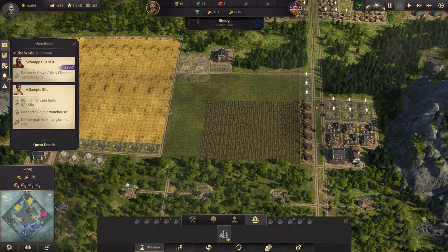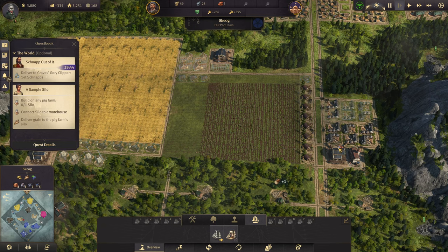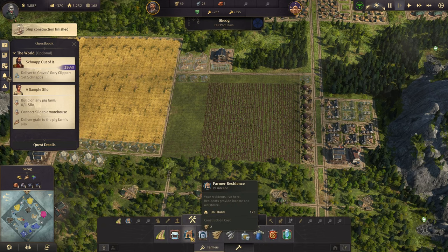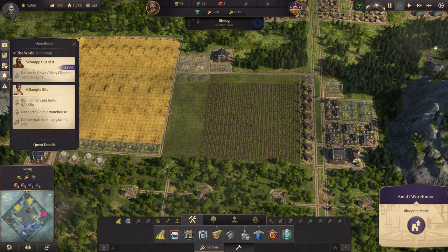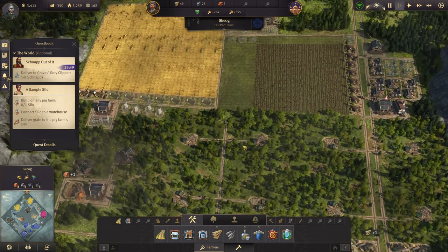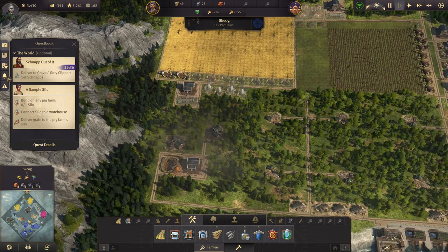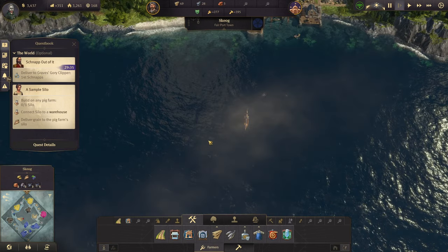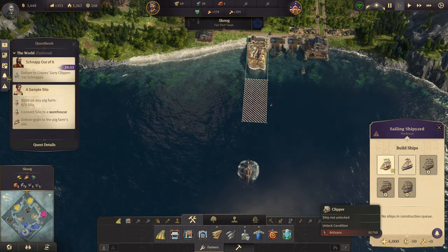You know what, let's get this going. A little bit more of that going as well — constructed. And we'll stick a small warehouse in here as well to help out. We constructed our first schooner! We'll build another one — those we can sell for 2,500 a pop if we run out of money.